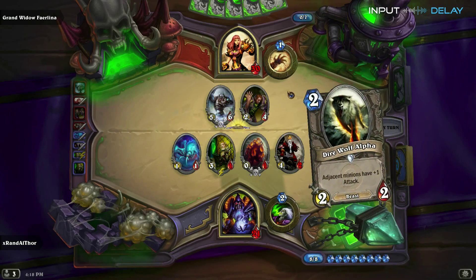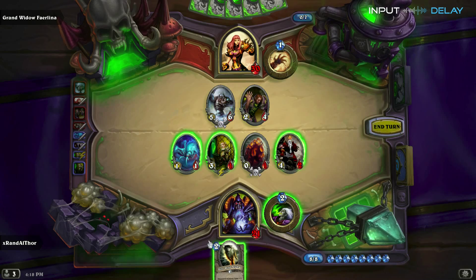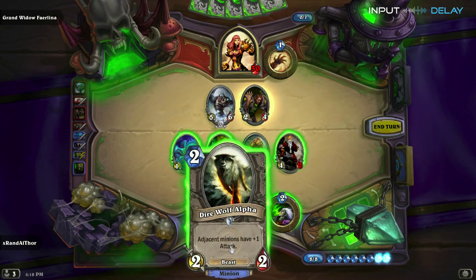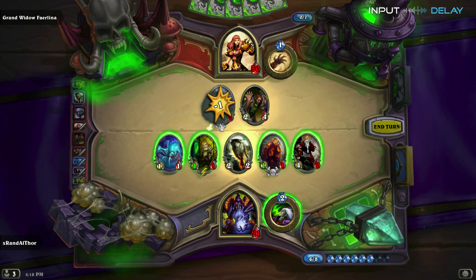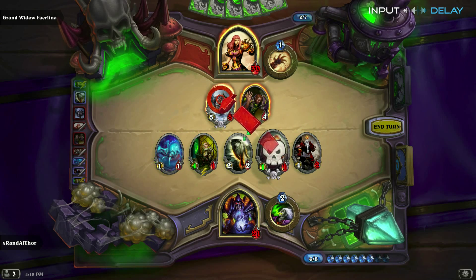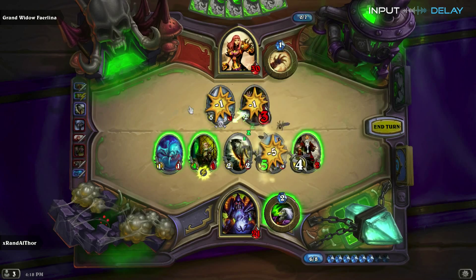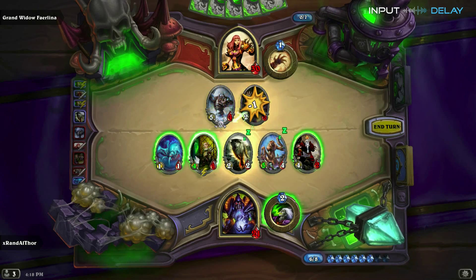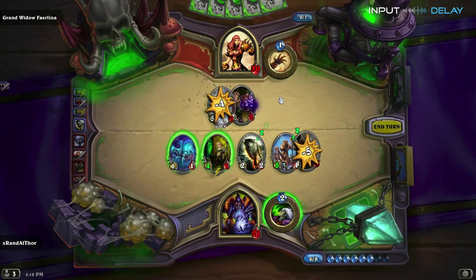The Nerubian can go very well for you, or if you don't have a means to deal with it, it can be a giant pain. Look at me buffing that egg again — get that egg power in! Going to finish up with the Dwarf to keep that Knife Juggler out on the field and get some damage in.